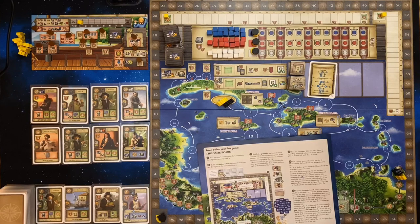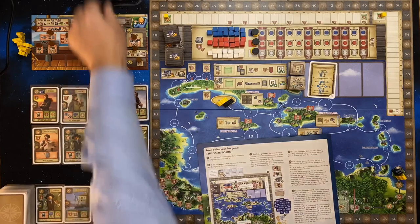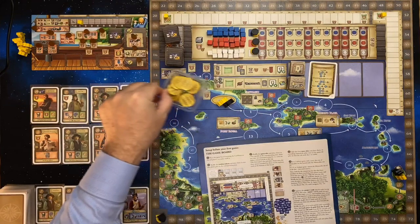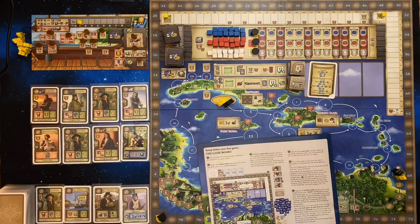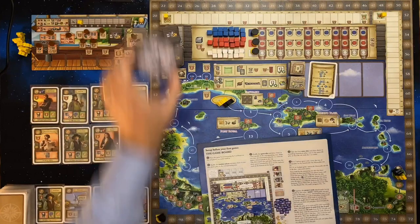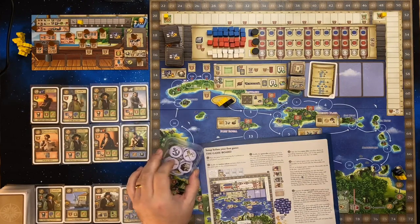Next, off screen I have some piles of doubloons — just the cardboard ones, unfortunately; I don't have the fancy metal ones. I also have a supply of the synergy card tokens.